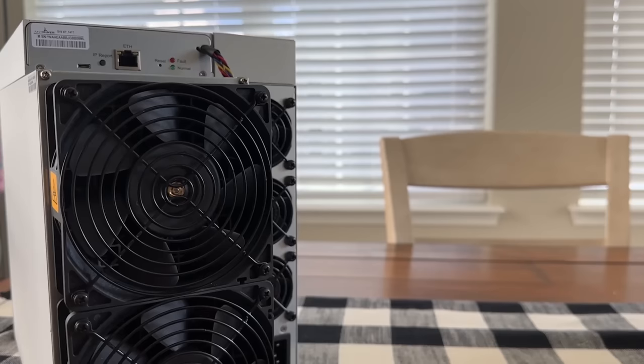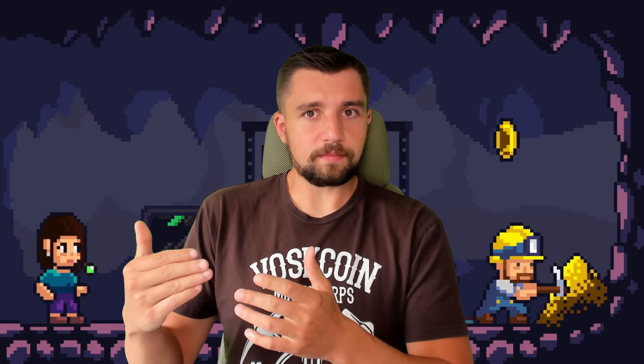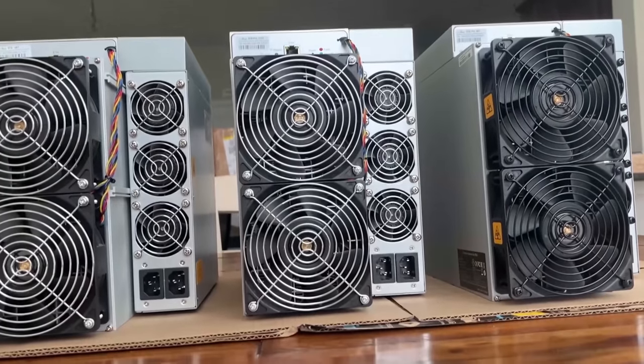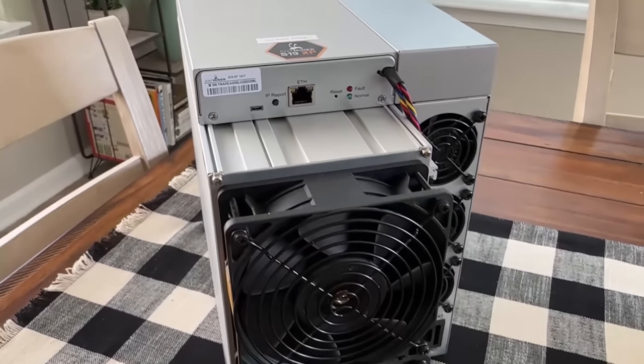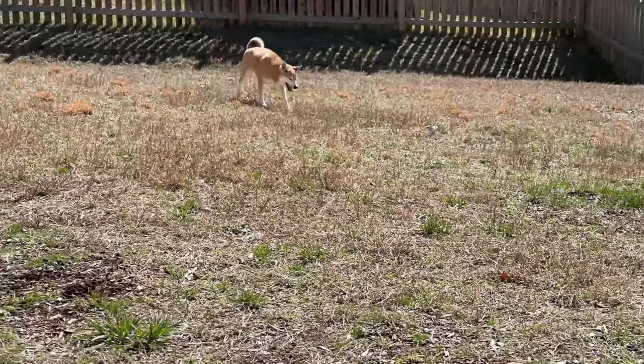Bottom line on Bitcoin mining: we're going into the halving, Bitcoin price is lackluster, we've been in a sustained bear market, and yet here's an incredibly more efficient and more powerful new miner. The S21 will have a higher price — that's the downside — and it may make more sense for some operations than others. Crypto mining is crazy; with a new miner bringing a huge efficiency jump, the halving on the way, and lackluster prices, a lot of Bitcoin mining operations are about to go belly up if things don't change — myself included.